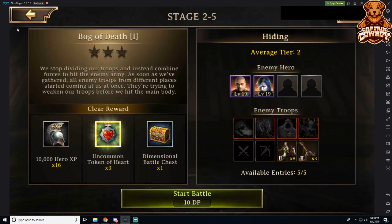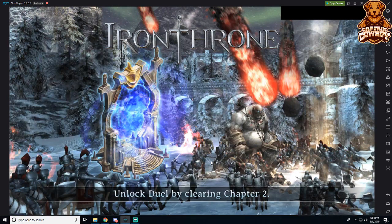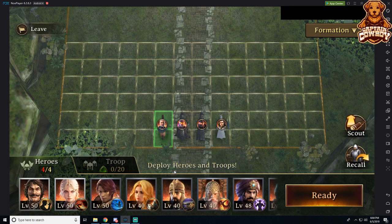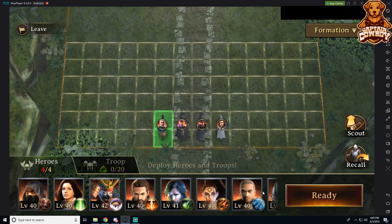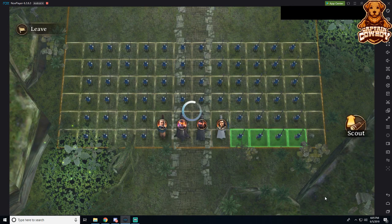Opening up the dimensional battle, we can see we can do each of these battles five times per day. For each one you get rewards — for this one, we're getting uncommon token of heart times three, as well as other rewards. The rest looks similar to what we're used to: enemy heroes, their troop types, and tier. To start the battle we set up our formation, and we always want to utilize four heroes. Choose your favorite four based on their skills and combine those skills for the best benefit. For example, Carl has the ability to snare and drag in enemies, so combining that with an AOE or knockdown damage gives the best synergy.